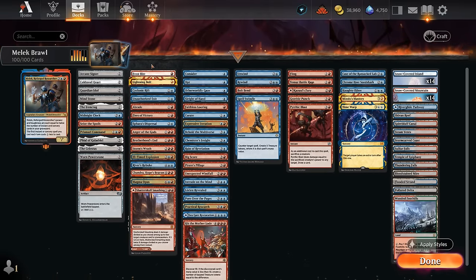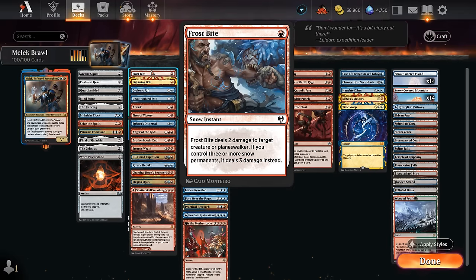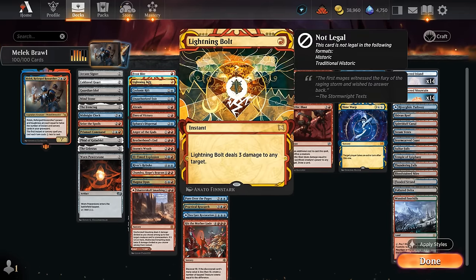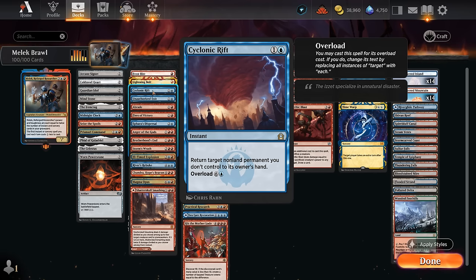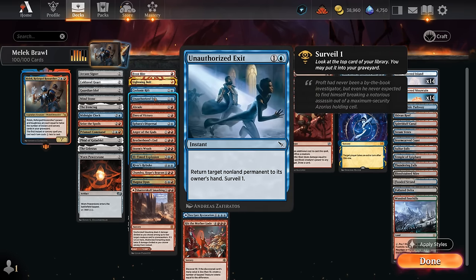Looking at our removal section: we've got Frostbite — the reason we're playing all those snow-covered basics so we can deal three damage with it — and Lightning Bolt. Even though these don't get a discount from Malek, they're still nice to interact early and maybe take out a mana elf. Cyclonic Rift is excellent since we can easily overload it with a three-mana discount from Malek, and by bouncing everything Malek gets a chance to attack. Unauthorized Exit lets us surveil, which is better with Malek as commander since we can fill the graveyard with instants and sorceries to increase its power and toughness.